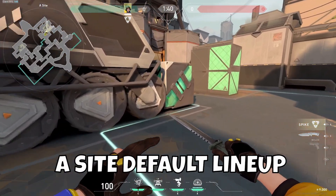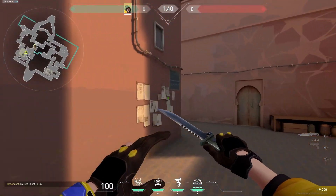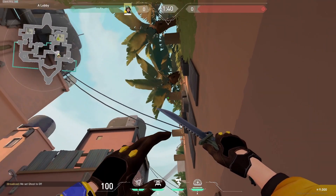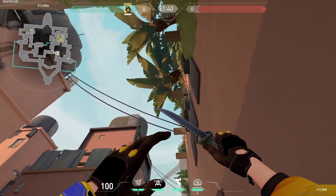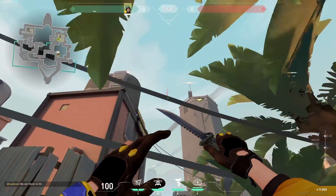First molly lineup: A site Bind. Put the spike default. You're going to come back to short, wedge yourself right into this corner, aim at this point in the leaf, right on the point, left click. That's all it is.